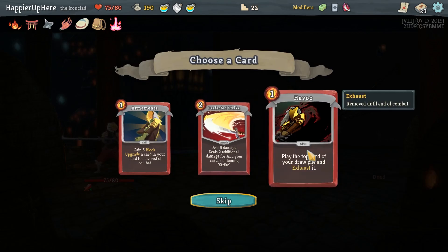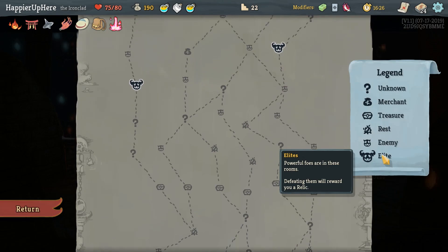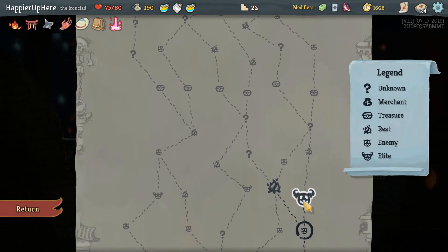Armaments, Perfected Strike, or Havoc. Let's take the Havoc — that's the only card we sort of need. To get the two elites we have to stick on the right path.